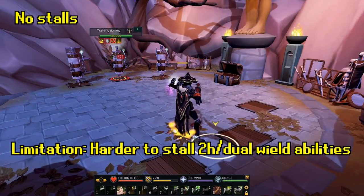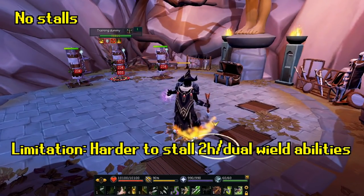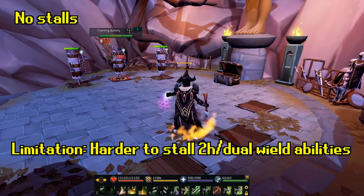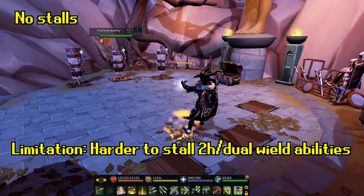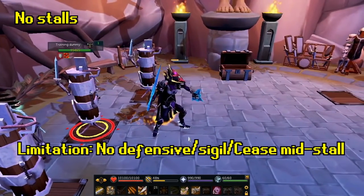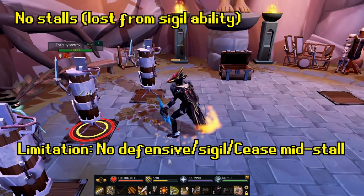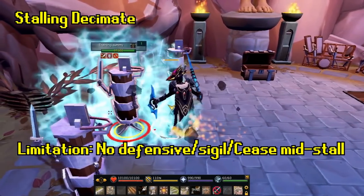The third limitation is that when you are within normal range, you cannot stall 2H and dual abilities — you need to run out of range to stall them. Thankfully, there aren't many 2H or dual abilities that are good when stalled, but keep that in mind. And if you're meleeing, it doesn't matter as much because at melee distance you can stall from wherever you want. When you're stalling an ability, you cannot use any defensive, sigil ability, or cease while storing the ability. The only exception is Blade Dive, so if you need to carry a stall for longer than 10 seconds, use that.